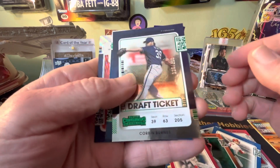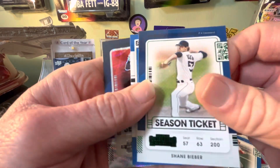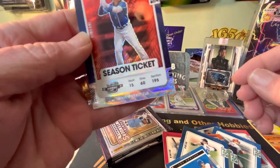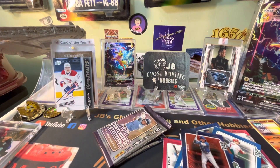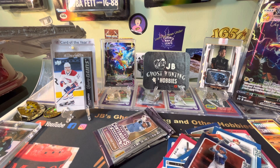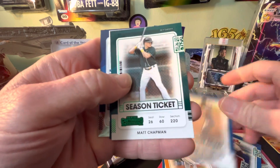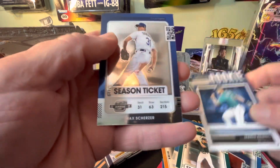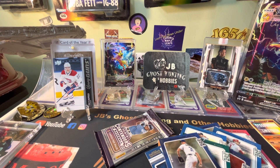I think we can still scrape out a... Corbin Burns — that usually means a Wander's around, right? Oh, I thought that was for a minute, couldn't tell with this card. Getting the same dude again — Cedric Mullins. How do we get a duplicate Cedric Mullins in here? Scherzer... there's gotta be a Wander card in here.